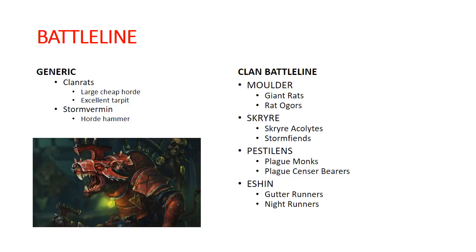We will begin where we always do, at the battle line. Skaven's battle line is the first place that the army begins to get complicated. We have generic battle line — we've got our Clan Rats. They're a big, cheap horde that, with all of the ways in the army to avoid battle shock, is a great tar pit. You can field units of 40 Clan Rats and your opponent's going to have to do 40 damage to kill them all.